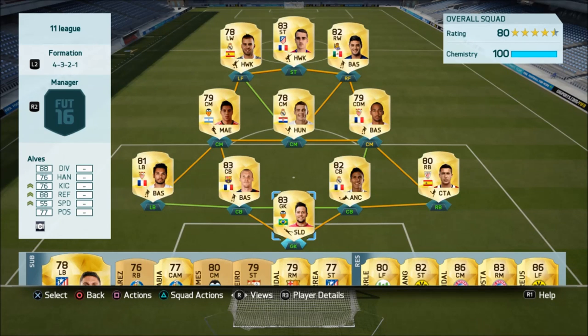The price might have gone up a bit but you shouldn't pay over 40k. In goal we have Diego Alves, which is a great keeper. He isn't the best in the game but there's a lack of BBVA options, so I chose him.